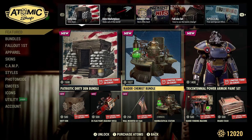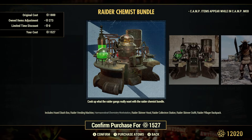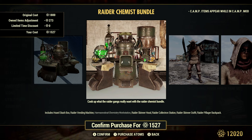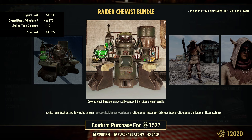Raider Chemist Bundle. Original cost is 1,800 atoms. It's a little cheaper for me because they own this Chemistry Workstation. We actually got this Chemistry Workstation a couple of scoreboards ago. It's pretty cool and fairly large — he does kind of move his arms around. I think I have it at my camp right now.